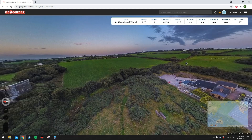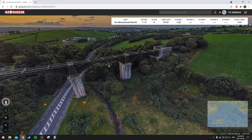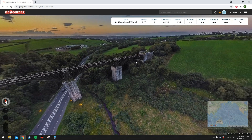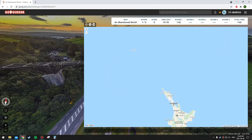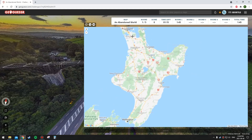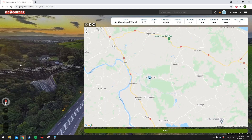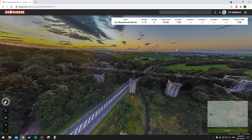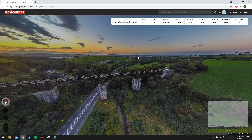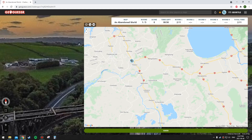I'm going to go New Zealand on this one — it's probably going to be a bad guess. The style of the road looks more like rounds I've gotten in Australia and New Zealand rather than the UK. The abandoned thing here looks like an old train bridge — they got rid of the rest of the track but kept the bridge. I'm going to go up near Auckland or Hamilton. The only thing throwing me off is the Polish name, but there are Polish people all over, including New Zealand. If it's not New Zealand, I think it's Ireland.